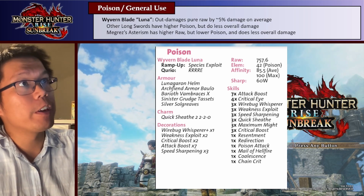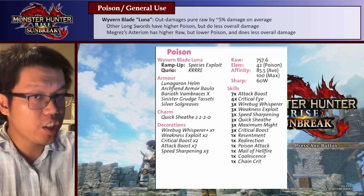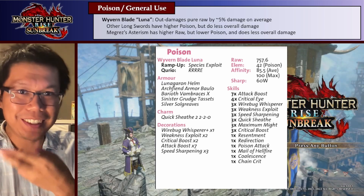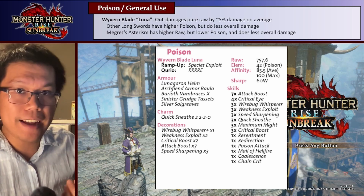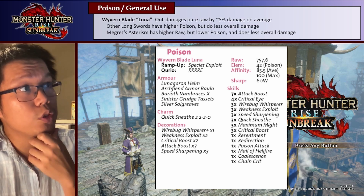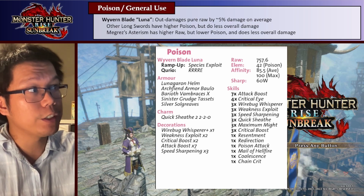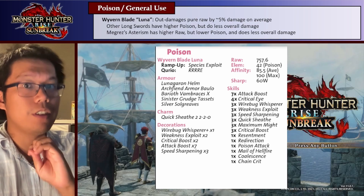Oddly enough, Megrez's Asterism, which is the Lucent Nargacuga longsword, can have higher raw, especially if you take into account Grinder. But even with Grinder, the lower poison that this longsword has means it actually does overall less damage. So basically, Wyvern Blade Luna has the best compromise between raw and poison, and it does more damage than every other poison longsword. The build is basically identical to the build for the Sunderer: Lunagar on Helm, Archfiend Armored Coil, Barrier of Ambrace, Sinus Vigaraj Tassets, and Silver Soulgreaves.